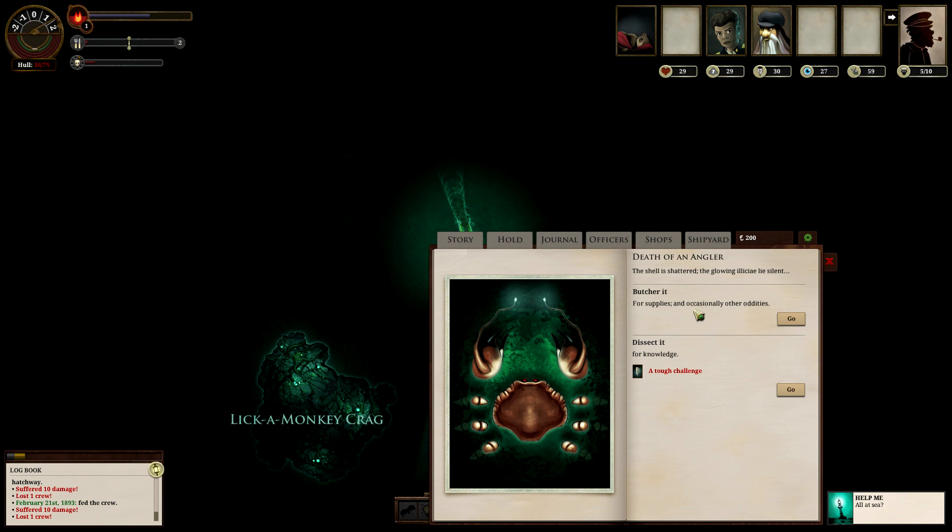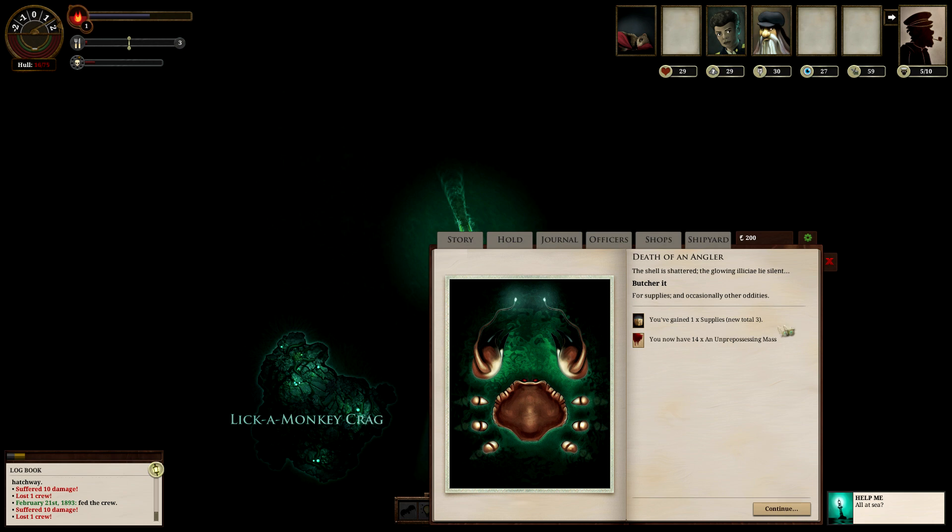I can butcher it for supplies and occasionally other oddities. I can also dissect it for knowledge — now this is one of those skill checks. This checks my Pages skill and my Pages are only 30, which means I have a very low chance of getting anything, so I'm not going to do that — although it could give me very good things if I succeed. So I'll butcher it. Nice — I gain one supply. Every time the hunger of my crew reaches a certain point, it's going to use one of these supplies to push it back down. And I get 14 of an unprepossessing mass — an appalling glob of organic matter and dripping fluids retrieved from somewhere you'd rather not think about. I have no idea what I can do with that, but I'll take it.